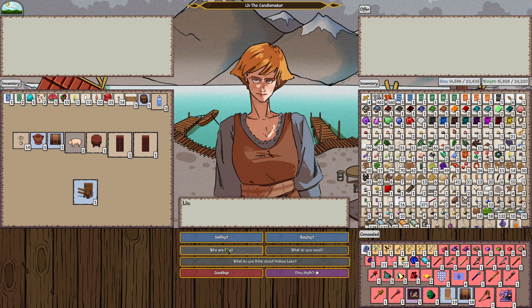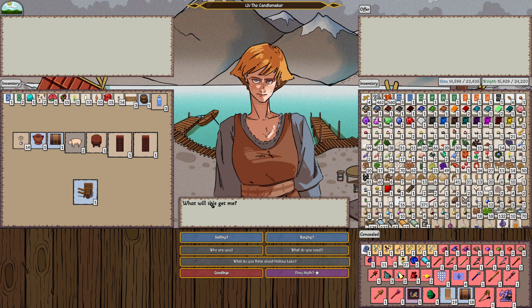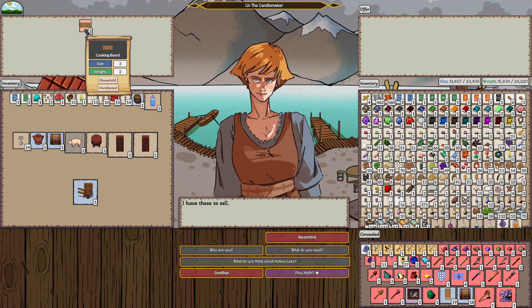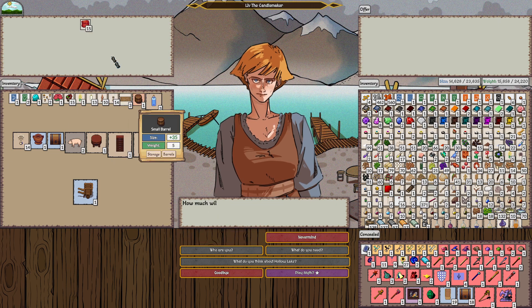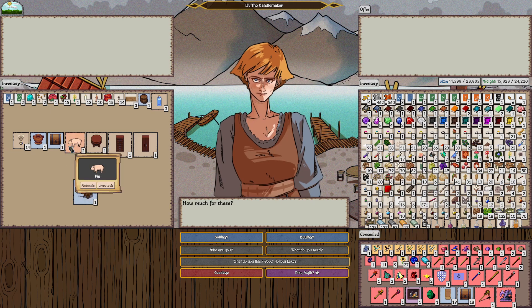Hello. Who are you? Liv. I make candles. And what do you need, Liv? Do you have any glass? Wait — I didn't know her name before? Too many strange people and nosy merchants. I agree. So what are you selling? Candles? Barrel? I don't know if she's selling that furniture — she's buying it. I'm buying glass, that's right.